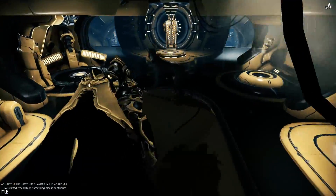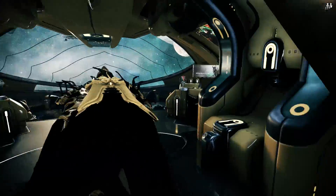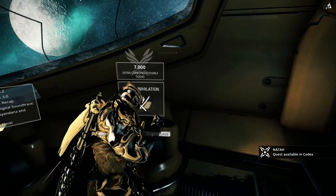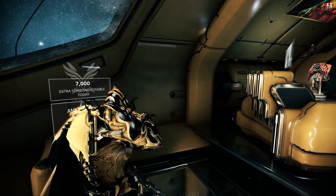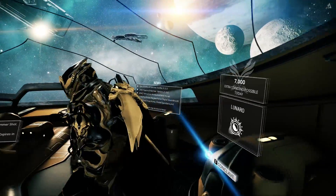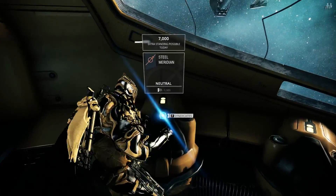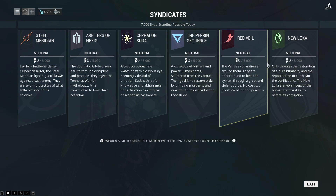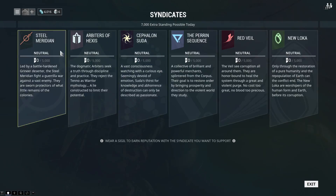You can see I have a little dog walking around — his name is Doge, meet Doge. And then up here is where you're going to queue for PvP. Not many people have been talking about PvP since I started playing, but I want to try it out. I heard it's got a huge skill gap. This is your news here, and over here is where your syndicates are. This is where you can essentially join factions and collect certain rewards for joining those factions.